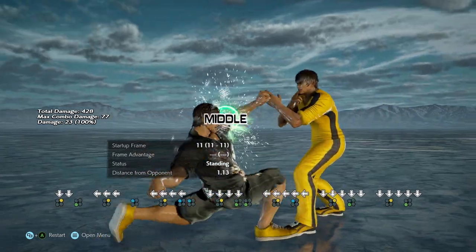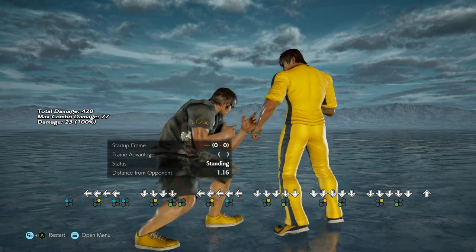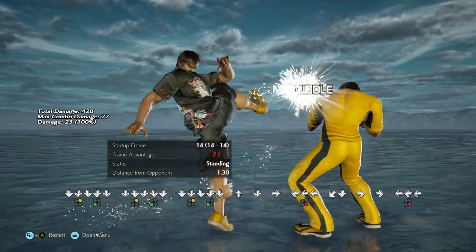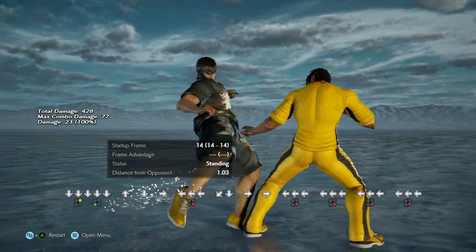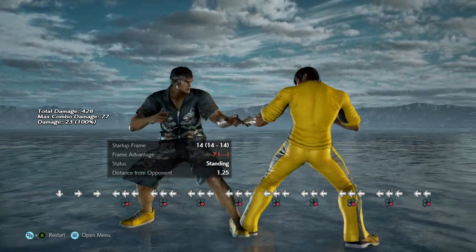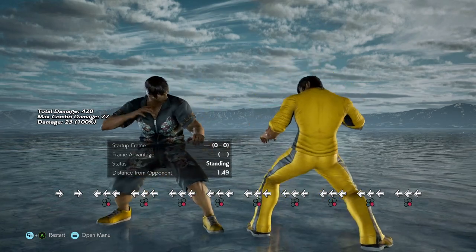So down 2,3 — critical. Next thing: Law has a launching sweep from back turned. You might ask yourself, well how am I going to get back turned? You've got this string right here — back 4. Back 4 is super good. Any character would love to have this. It is a mid that looks like it should be a high, but it's a mid. Mid, safe, homing move at 14 frames — that's nuts, that's an incredible move to have. And then he's got follow-ups. That's a great 14-frame punish.